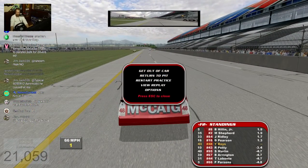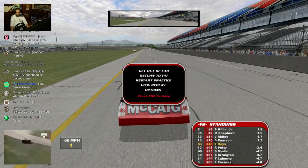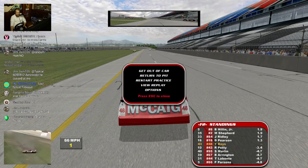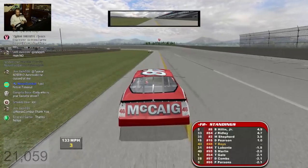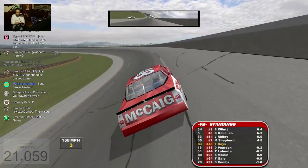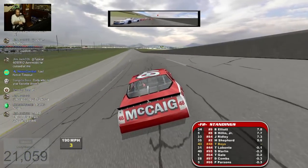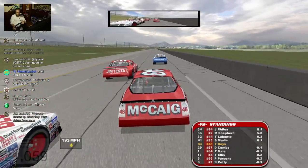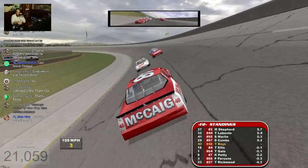For anyone new joining in that's wondering what I'm attempting to recreate, here, we'll just have a little refresher. I need to get airborne, slide down pit road a little bit, hit the grass on the other side of pit road, tumble a couple times, and land back on my wheels. I'm not going to be able to block these guys. Hopefully I can get spun by one of these guys and actually go upside down this time.